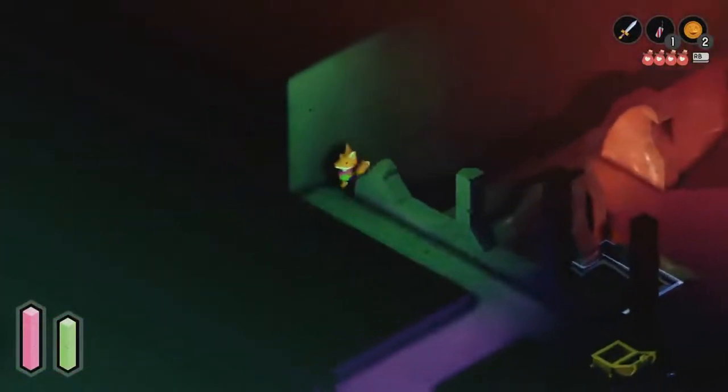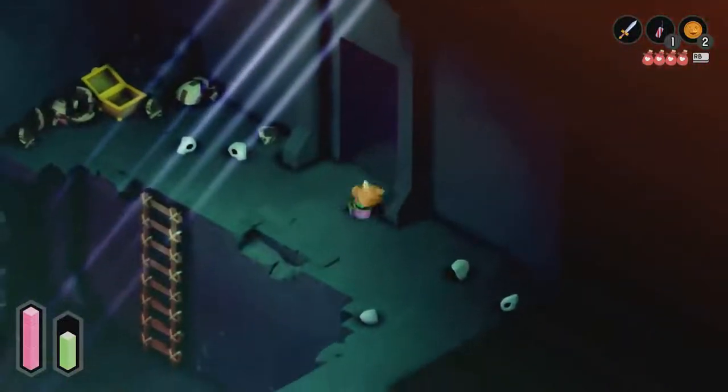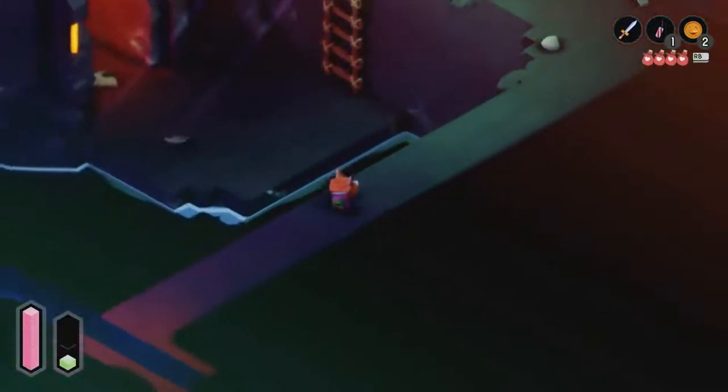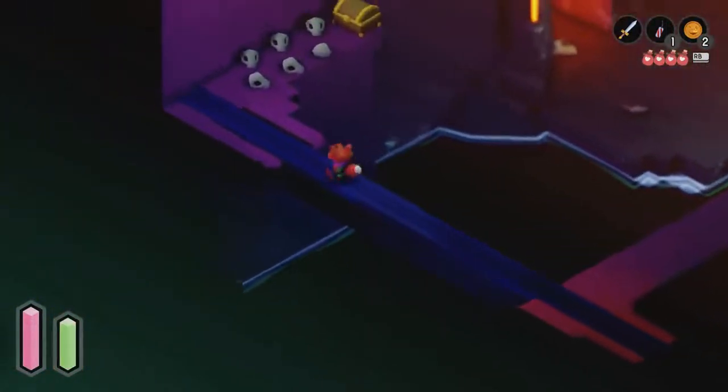I've got it set on B at the moment, I don't want to press it just in case I throw it. Are you meant to do that? Maybe I don't know — is it to distract an enemy somehow? All right, there's another chest over here.